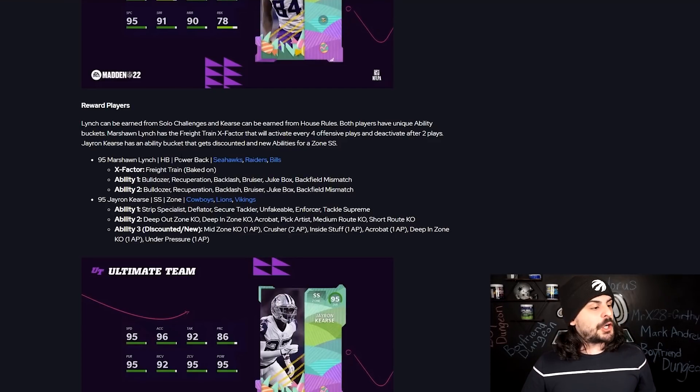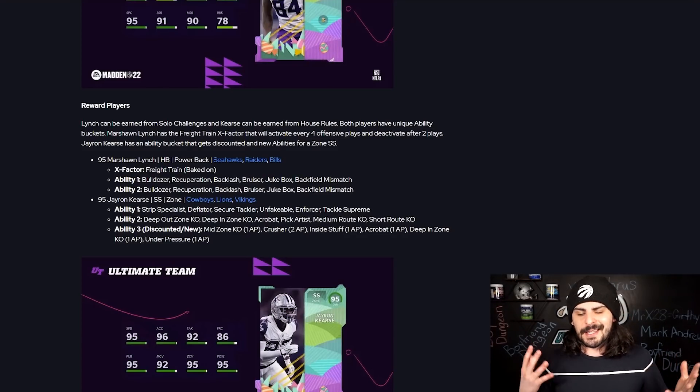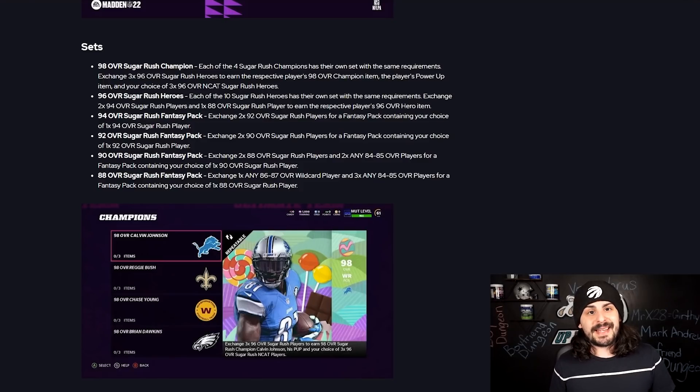You can get two free players in this program. Marshawn Lynch is available from solo challenges — get a certain number of stars to earn him. One thing to note: Marshawn Lynch has poor break tackle normally, but earns Freight Train after every four possessions he's in the game, giving him break tackle for two possessions. It's something they're trying out, so leave feedback on Twitter. Jayron Kearse requires 30 wins in house rules.